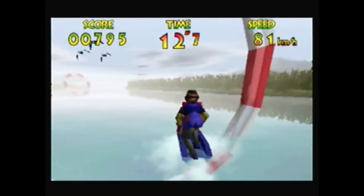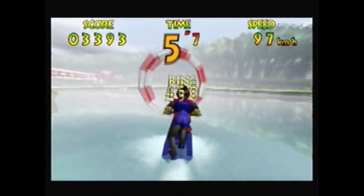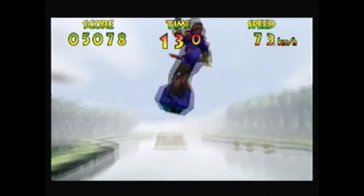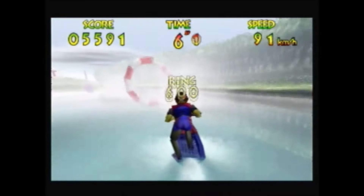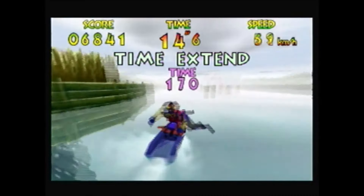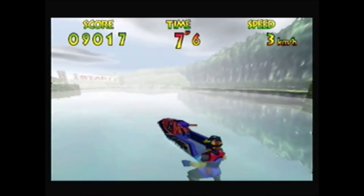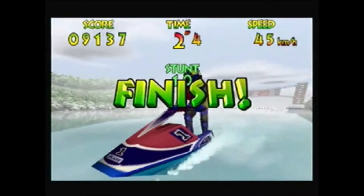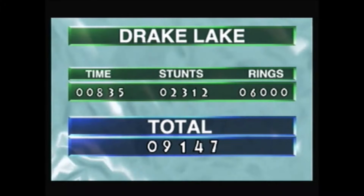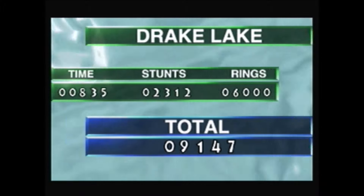500. I don't know if there's a max combo for this — no, there isn't, it just keeps going up. I wanted to do a barrel roll there. I think this is the last section. If you cross the line... or if you don't cross the line at all and time runs out, you just don't get a score. 6,000 points for rings, 2,300 for stunts, 835 for time — that's 9,000.